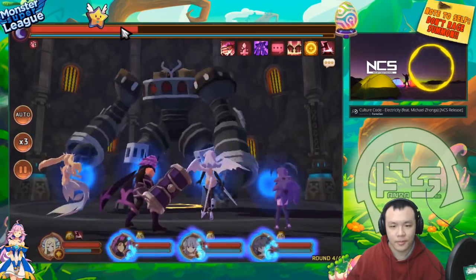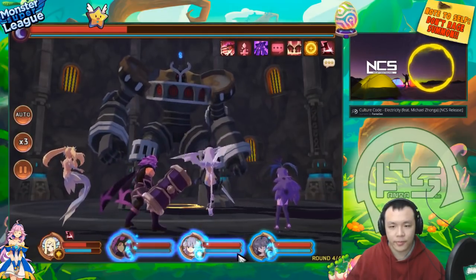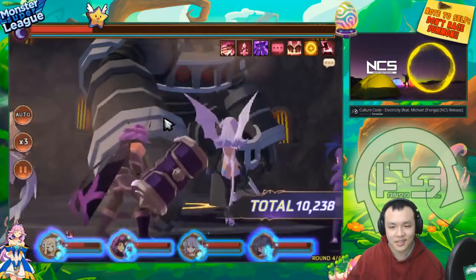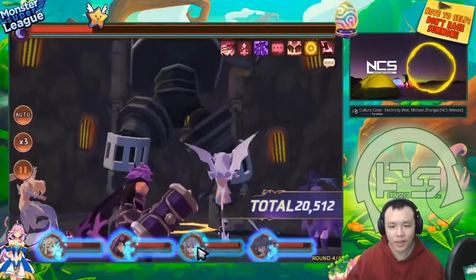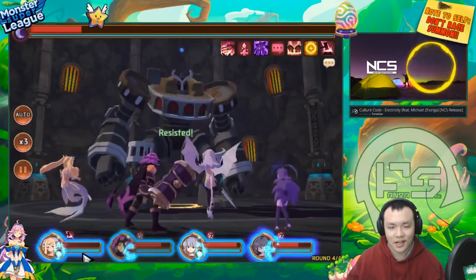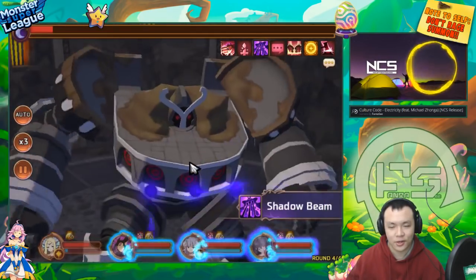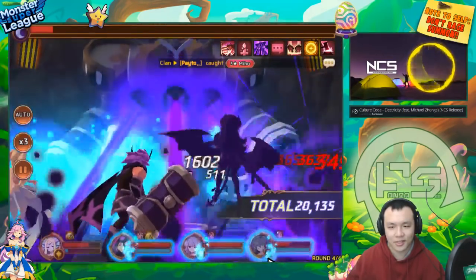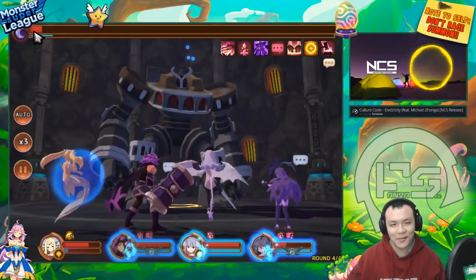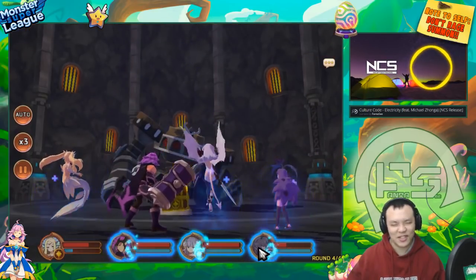I'm gonna try to armor break the boss. I'll hit him one more time - he's about to die, he's so close. If I armor break him, hit him with these two, and then use the dark moonflower's AOE it should be able to kill him. Okay, he's definitely dead this turn. Let her do the honors - can't do the AOE now, too bad. He kept resisting the armor break but let's let her finish up this golem.